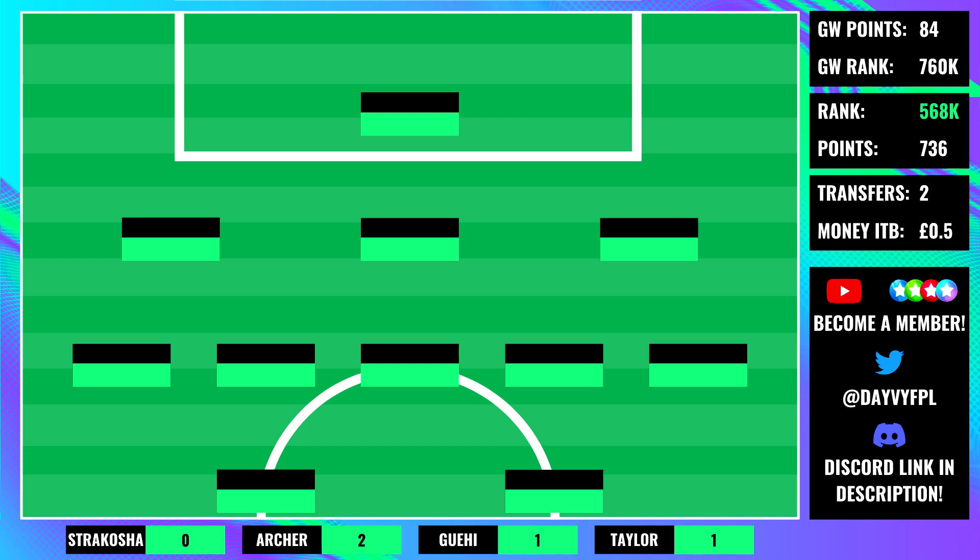We then have Archer on two points. We then have Gaye benched, and also Taylor. Gaye was the only kind of position we might have actually played, but in my deadline stream I was quite vocal that I thought Crystal Palace would concede, as Everton have been looking pretty good from an attacking point of view. That decision was right — Gaye ended up losing the clean sheet, but no other defenders actually got points in gameweek 12.